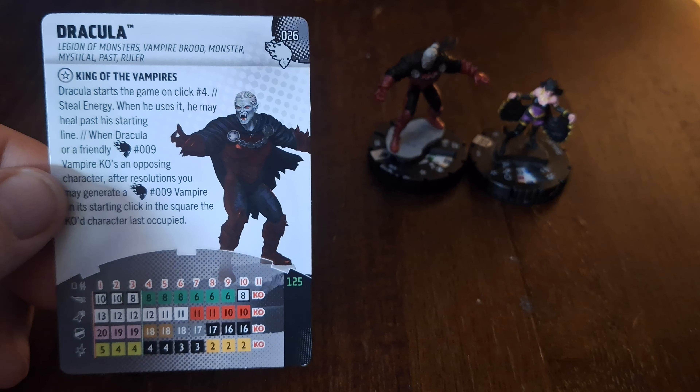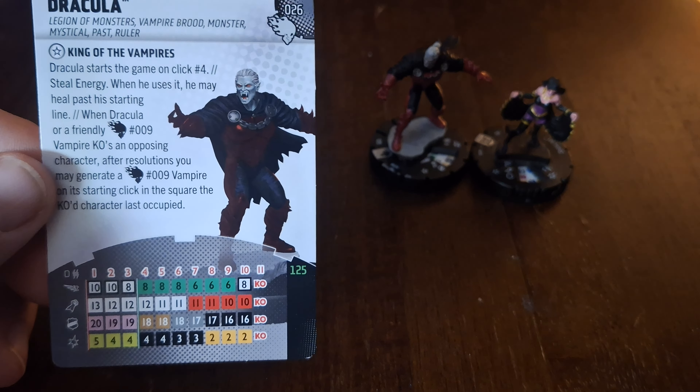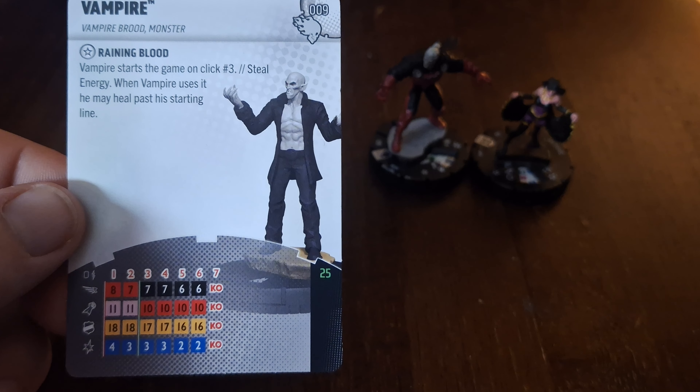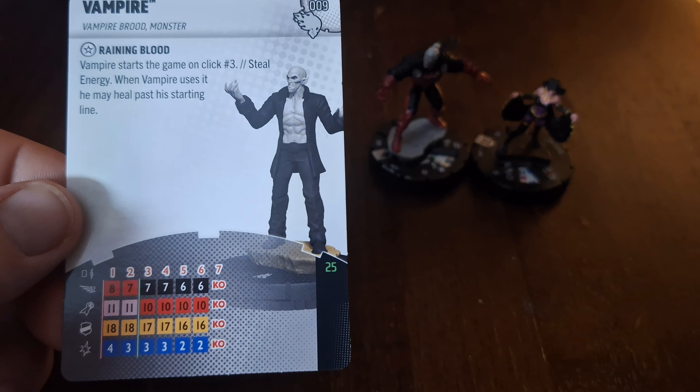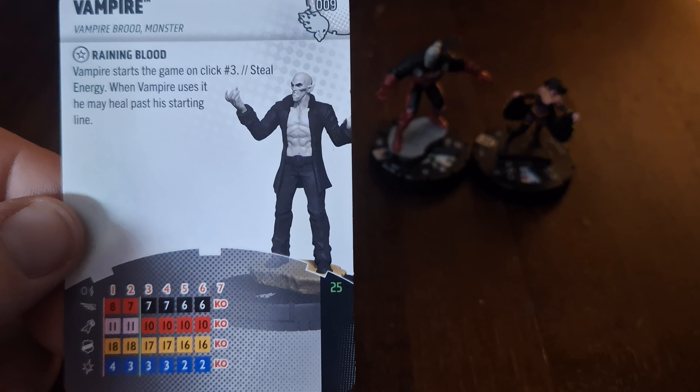Dracula has no team abilities but does have the Legion of Monsters, Vampire, Brood, Monster, Mystical, and Ruler keywords. He has the trait King of the Vampires — Dracula starts the game on click number four. Steel Energy: when he uses it, he may heal past his starting line. When Dracula or a friendly vampire KOs an opposing character, after resolutions you may generate a number nine Vampire on its starting click in the square the KO'd character last occupied. If you do get to spawn one, it'd be on click three — some Blades, some Shape Change, nothing too dangerous, just another little piece to be annoying and tie up your opponent.